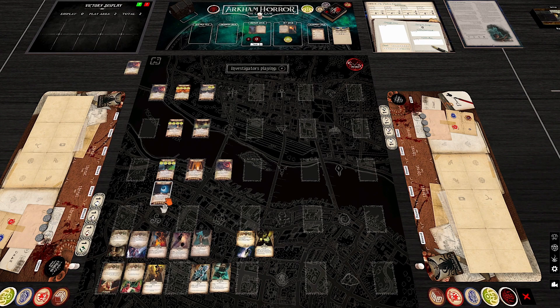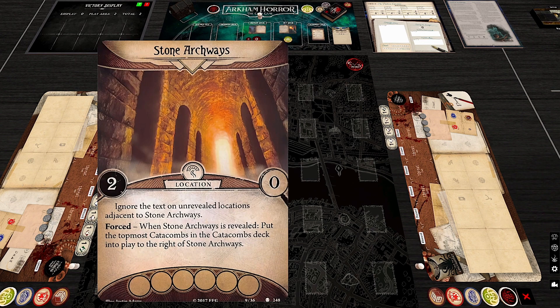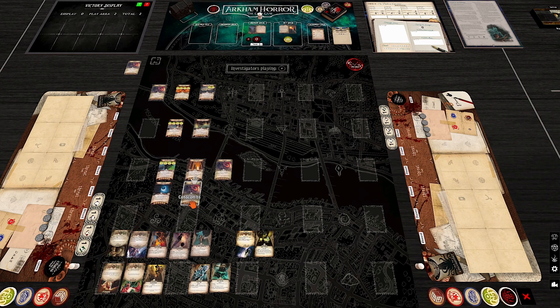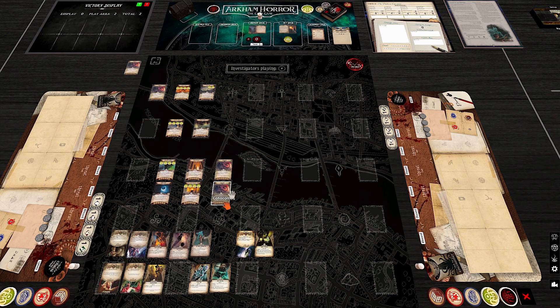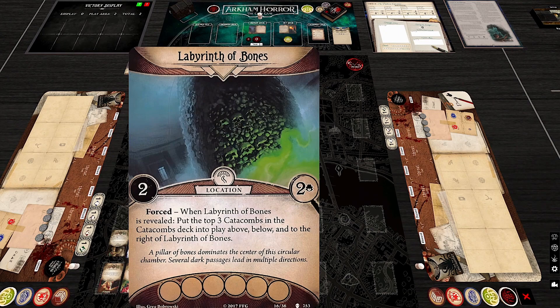They marvel at the growing map configuration — something neither has seen before. Next, the Crypt of the Sepulchral Lamp is an Arkham Woods-style location requiring Willpower to investigate. It puts the top two locations above and to the right of it when revealed.